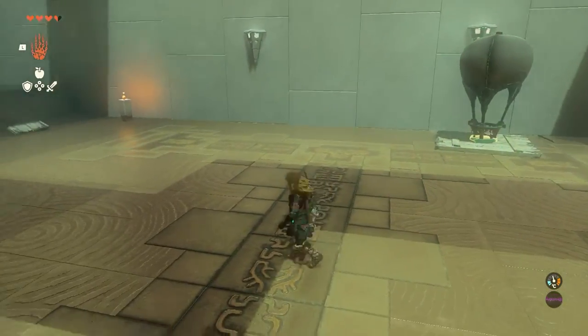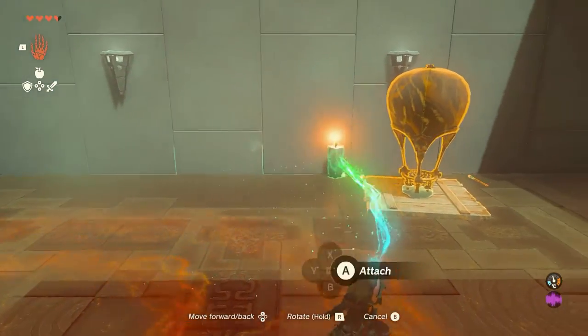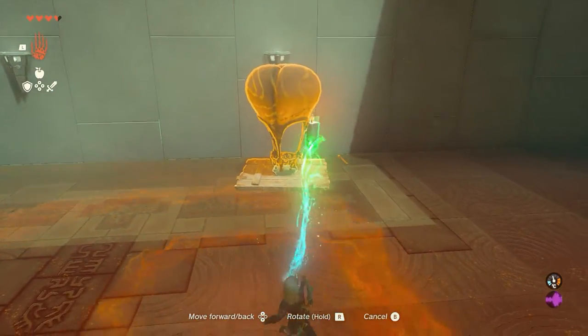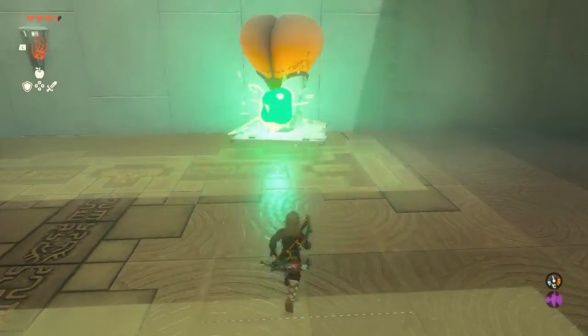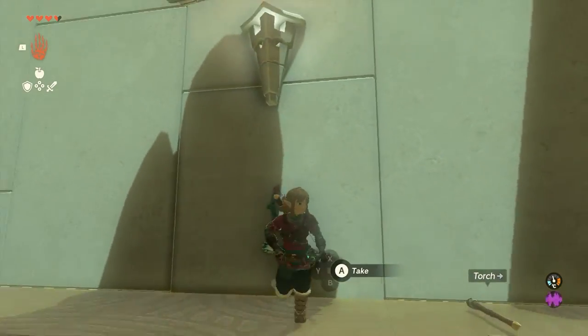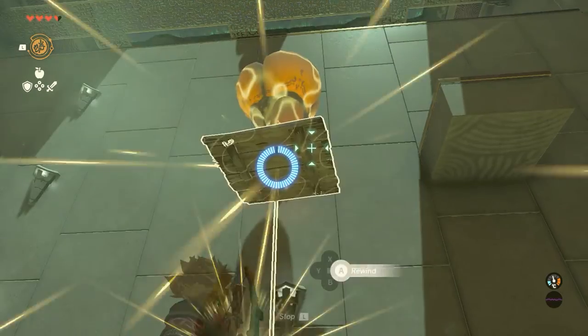Now quite often these will escape quicker than you're able to jump on them. If that's the case, you can always use your rewind time ability to bring stuff back down, although sometimes you can just jump on it depending on what's going on. You can see there I didn't make it — happens. Rewind the time, bring it back down, you're good to go.